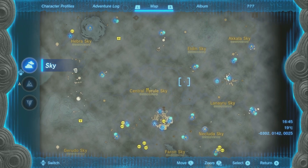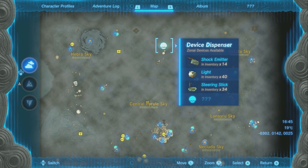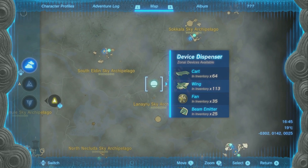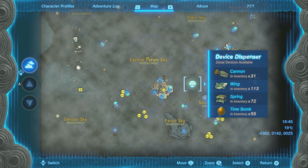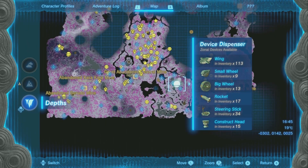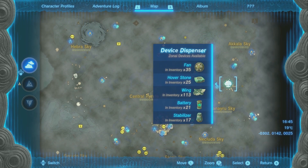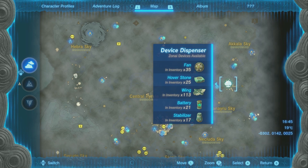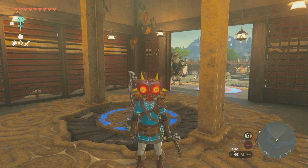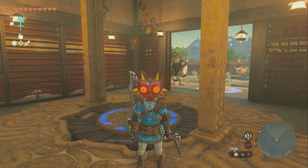As for Zonai devices, there are dispensers with batteries, fans, stakes, carts, and cannons. There's a dispenser in the Depths that has everything for vehicles, which is really helpful. Hover stones — the only one I know of in the entire game was at one specific location that was a bit of a pain to reach. Big batteries are a rare drop from a few places; I got one inside a shrine once. You can also buy them with crystallized charge from the battery upgrade guy for 30 charges once you've fully upgraded your battery.